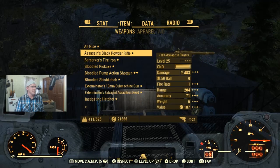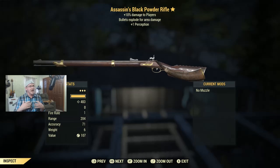The next item is a level 25 weapon and I was pretty excited when I looted this — it's an Assassin's Black Powder Rifle. It does an extra 10 damage to other players, which is pretty cool if you're into PvP. What's really cool about it is that it's an exploding weapon, so the bullets explode on impact. If you're level 25 with an exploding weapon, you're doing all right. On top of that it gives you plus one perception. If this interests you, be the first to comment 'Assassin's Black Powder Rifle.'